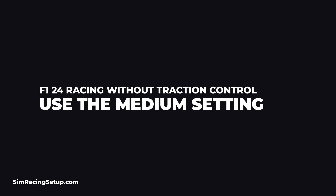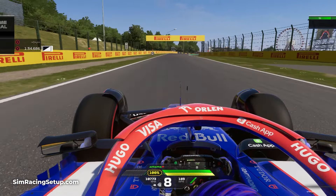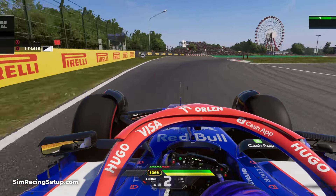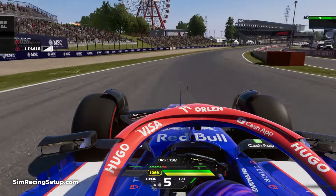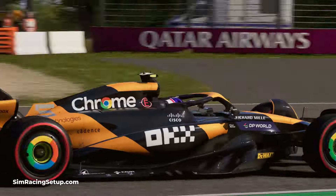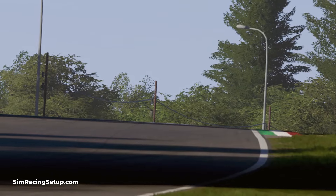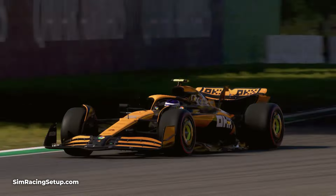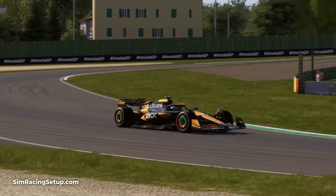Tip one: lower your traction control assist gradually. If you're really struggling to drive without traction control, try using the medium traction setting. The developers included it in F1 24 because the transition between full and no traction control is a pretty big jump. The medium traction assist will reduce the impact of the TC system while keeping a safety net that prevents you from spinning or losing control completely. That said, I wouldn't recommend using it for too long — only use it as a short-term option if you're really struggling.